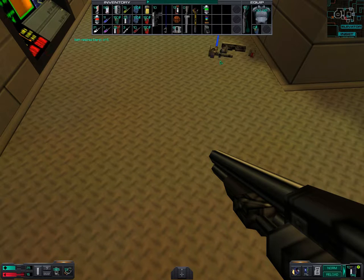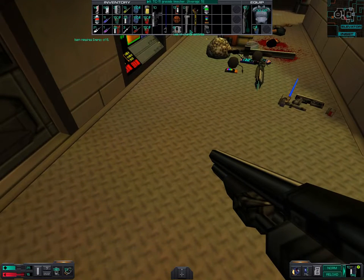Energy six - okay, we need energy six. You don't have energy six. Do I need this wrench? No, I don't need it anymore.